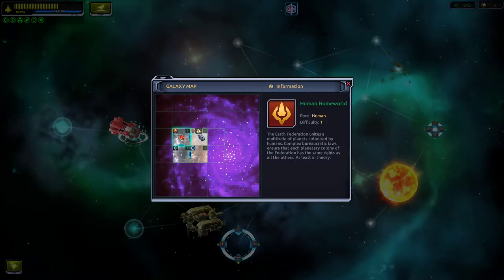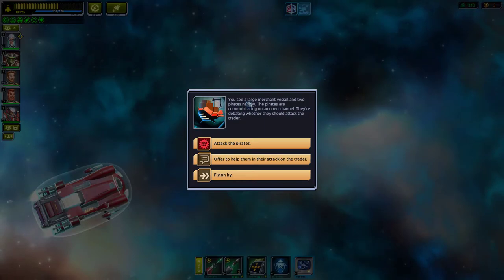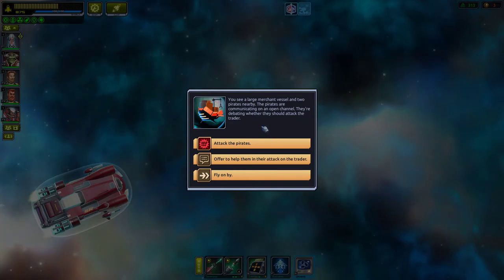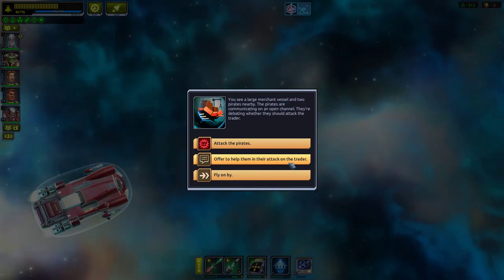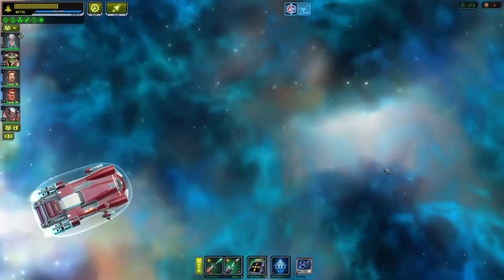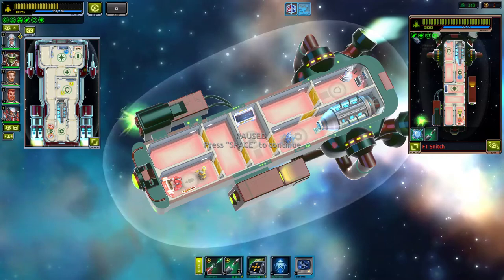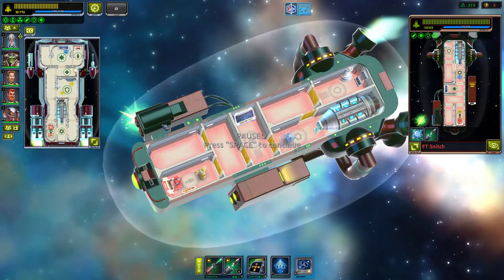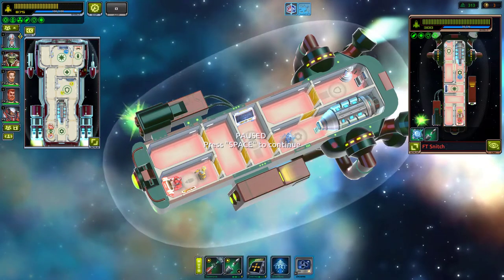Heading to the map — it's over one star system. A quick check of the nebula: there's a large merchant vessel and two pirates nearby, debating whether to attack the trader. Options: offer to help them attack, or attack the pirates. One pirate flees immediately — the second prepares to fight. He's got weapons, main computer, shields, and engines.